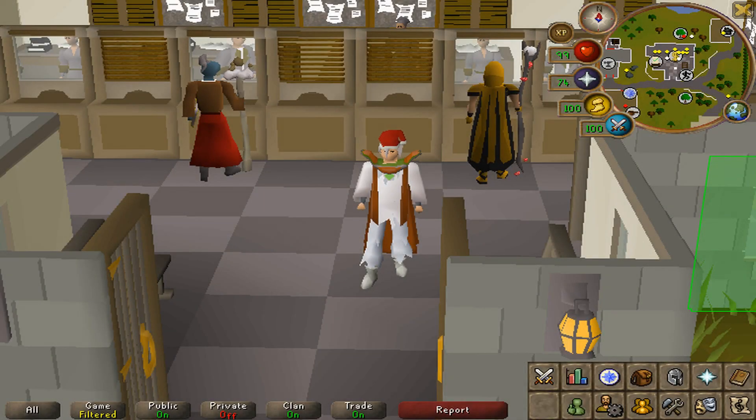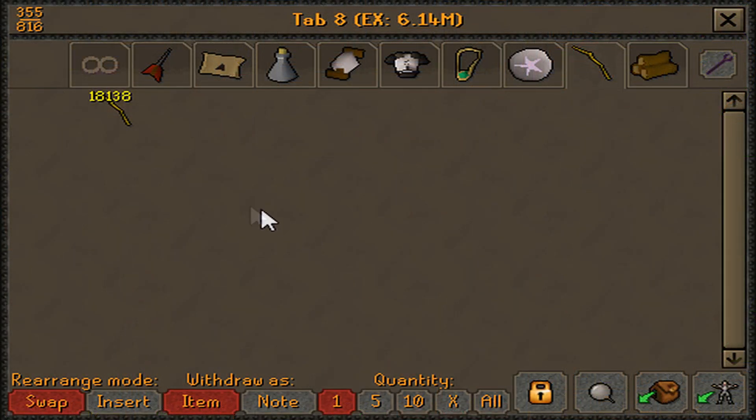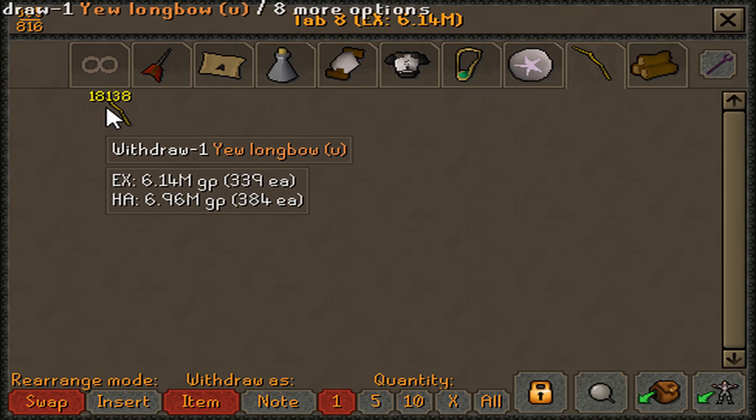What's up everyone, Zane here, and welcome to my results from 10 hours of fletching Yulong bows. For this one we started off with 71 fletching and we finished with 80. The loot is super simple — we made just over 18,000 Yulong bows and it came out to a total of just over 6 million.